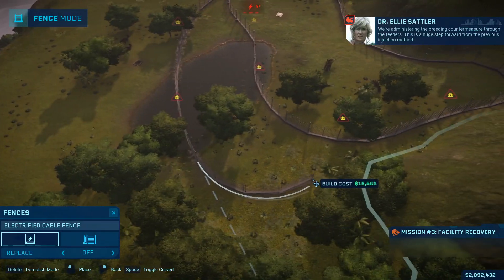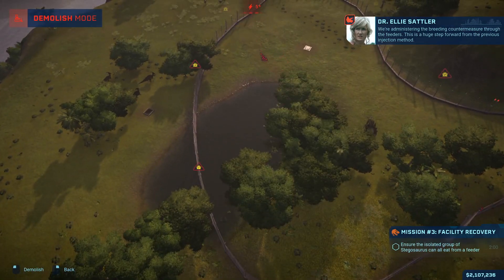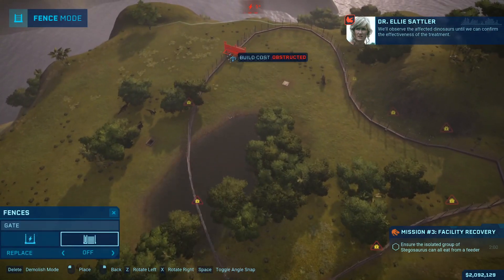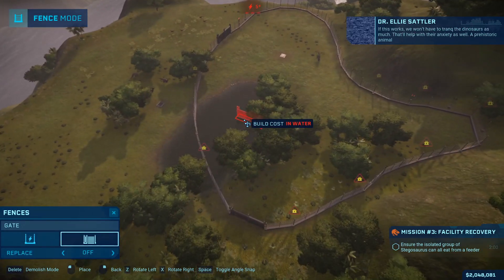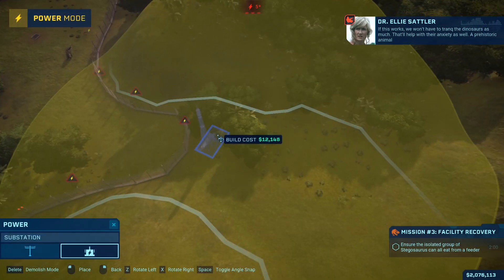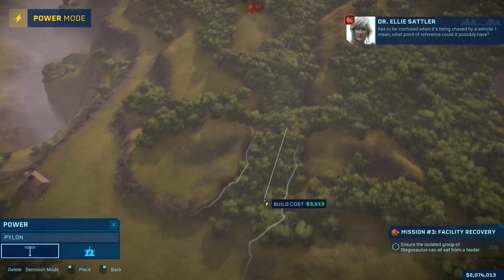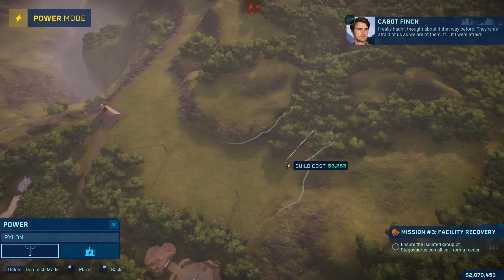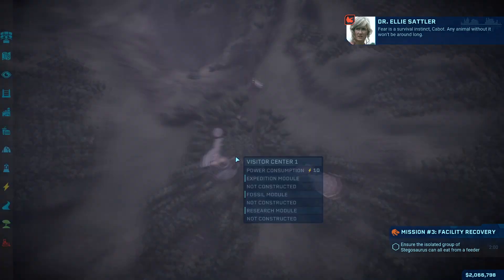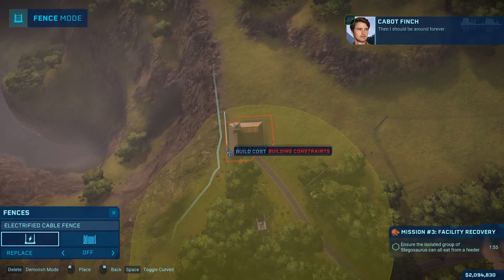I just make it way bigger. Administering the breeding countermeasure through the feeders — this is a huge step forward from the previous injection method. Mr. Hammond wants to make sure this works. We'll observe the affected dinosaurs until we can confirm the effectiveness of the treatment. If this works we won't have to tranq the dinosaurs as much — that'll help with their anxiety. A prehistoric animal has to be confused when it's being chased by a vehicle. They're as afraid of us as we are of them. Fear is a survival instinct — any animal without it won't be around long.